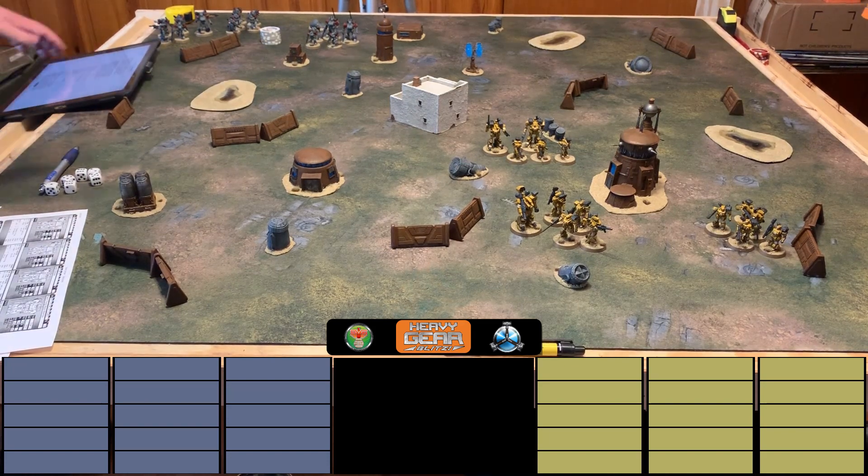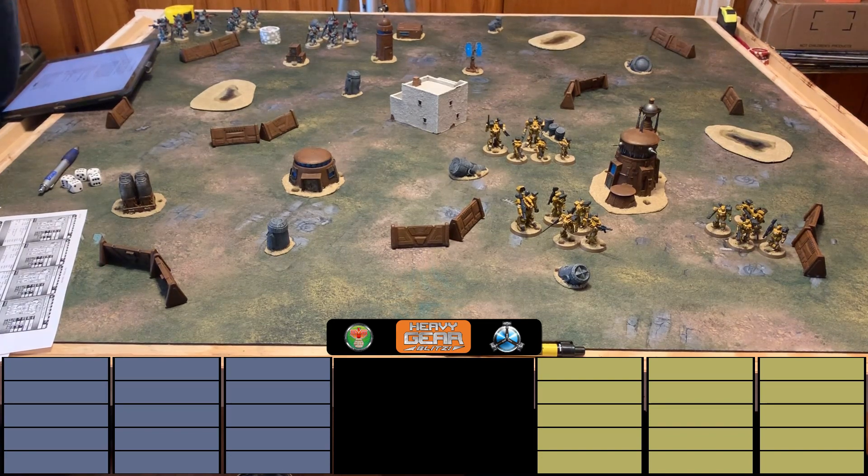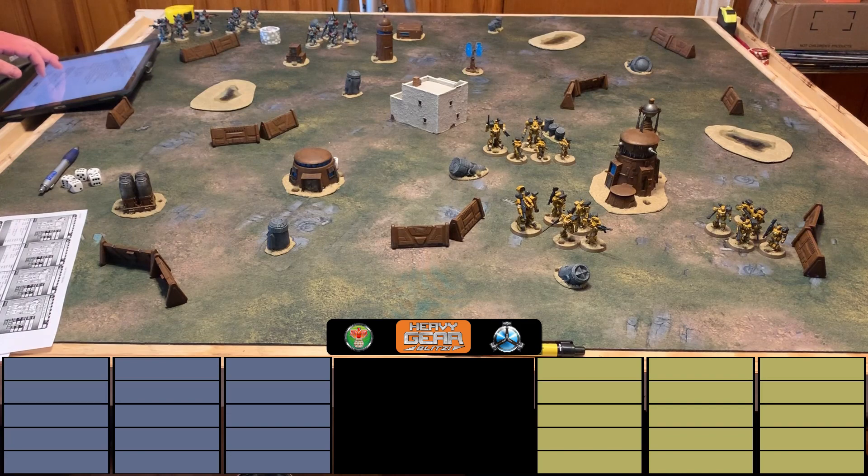Nick explains the pre-game steps: threat value is already set at 150, forces are assembled, though upgrades and veterans haven't been covered yet. The battlefield is already set up. First they need to determine game length. They roll a four, which equals 'endurance' — five full rounds, with no special rules in play. Next up: determining objectives.